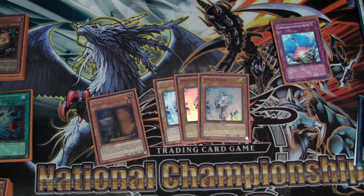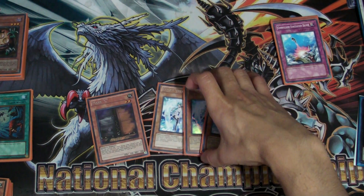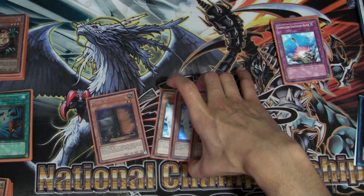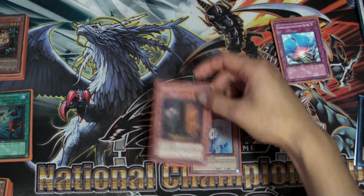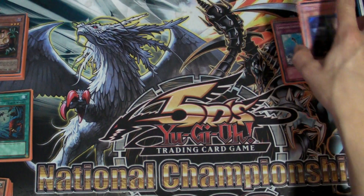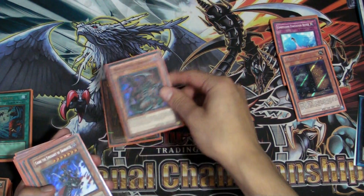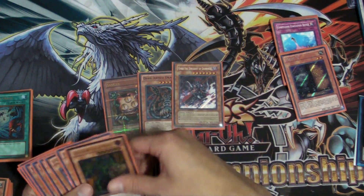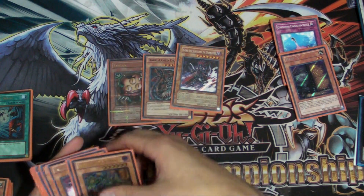Veiler is quite good against Inzektors. I played Lagia Rabbit Dino Rabbit every time, so Veiler was okay. It hit Torgu a lot, although Maxx C was there when I needed it and it was pretty good. For the Monsters, we're playing Sangan, Dark Armed Dragon, and Gorz — those are the non-Inzektors, just those three.